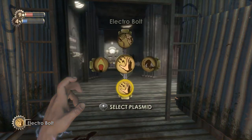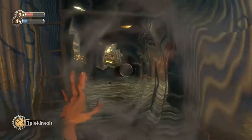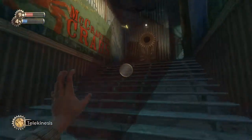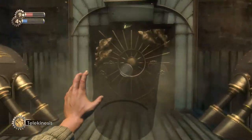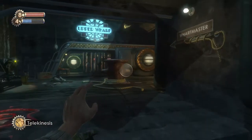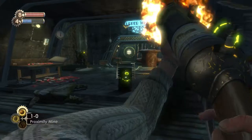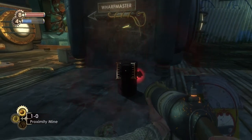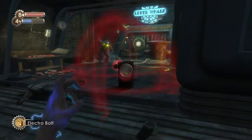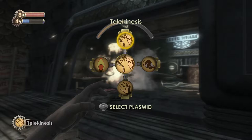Let's take Telekinesis and pick up one of the barrels — these are a bit easier to work with. I'll drop the barrel down, swap to the grenade launcher, and use the proximity mines on the barrel, adding them together. Then grab it with Telekinesis and get ready for a pretty big bang. There we go — that's about half its health.